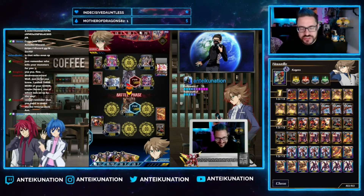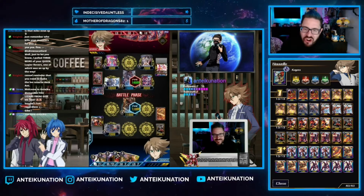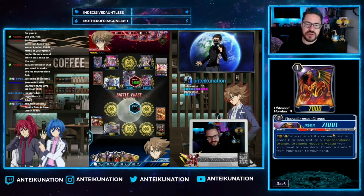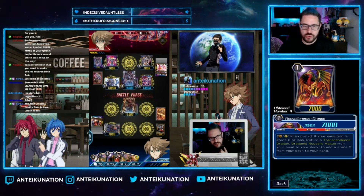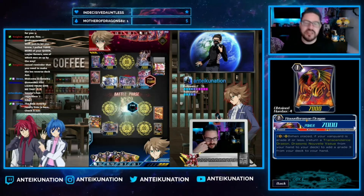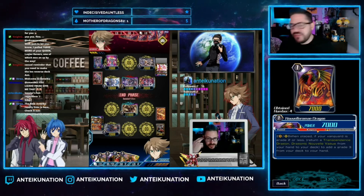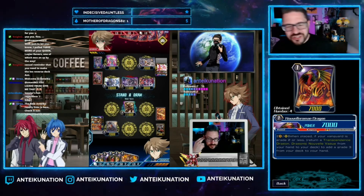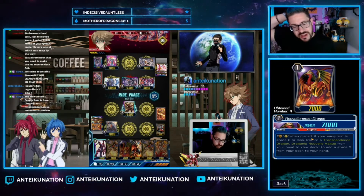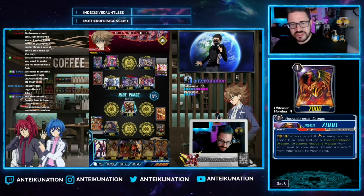Overall it's a very powerful deck when it goes off, but to play devil's advocate — the deck can brick, and it can brick hard. Those times when you're trying to go off and you don't have the grade three you need, and you don't even have the grade four, the Novell grade one is just a 7K vanilla that does nothing without the grade four.